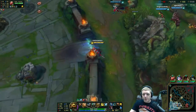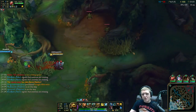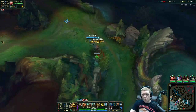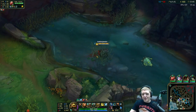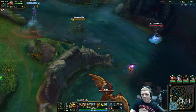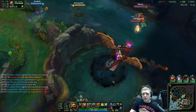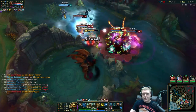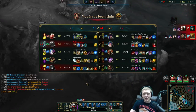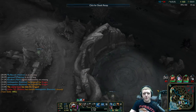Their baron is up and dragon is spawning — do we try to force a fight here? Hard call. Throw a ward down, grab this pink that's inevitably in here — nope, there it is. This is not a place for me to be right now. Is Malphite's teleport up? It is! This isn't good — I'm going to flash out of here. Malphite really needed to teleport there the whole time — that's why I was trying to ping that, but that's okay.